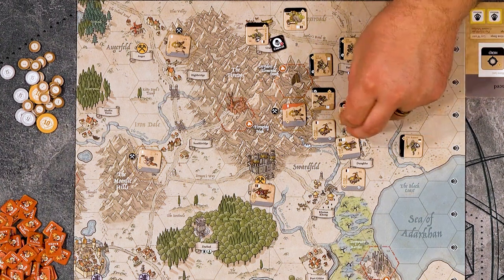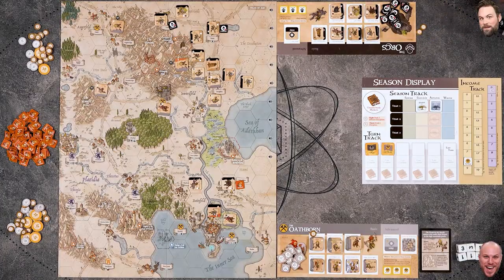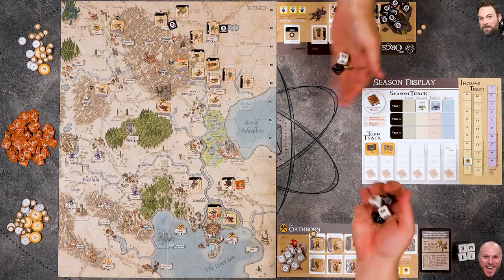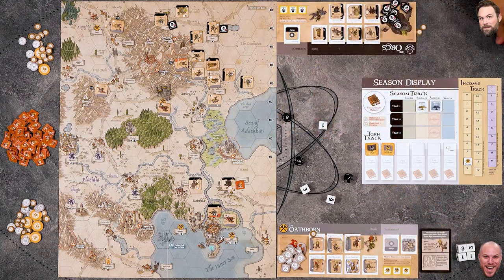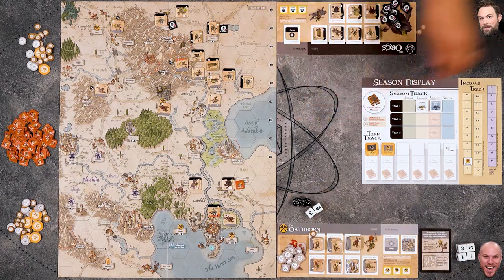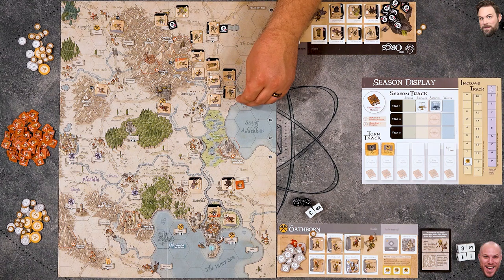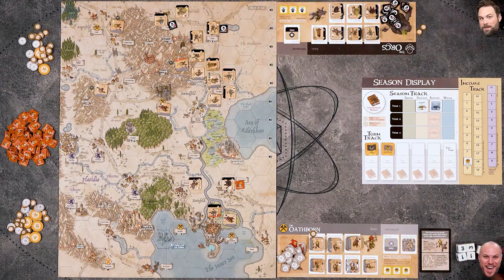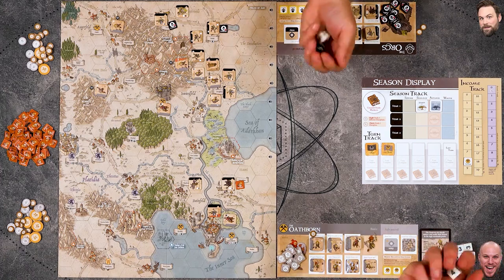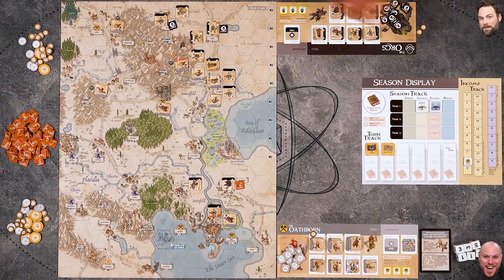Mike brings his siege engine over and then brings an orc reaver to attack the oath taker. He rolls a critical but can't confirm - it's two to two, nothing doing. Then another attack across the river on the oath taker gets one hit. Mike wasn't as productive as he wanted but thinks he's set up for next turn. He saves some gold for the future.